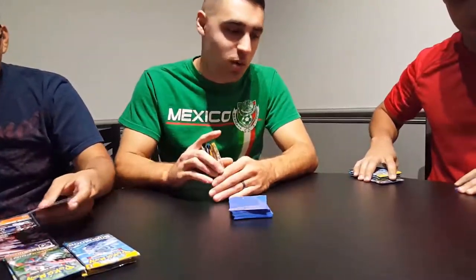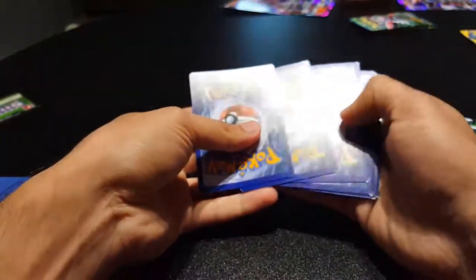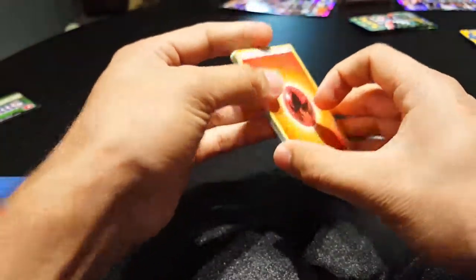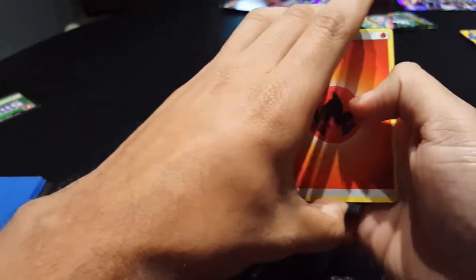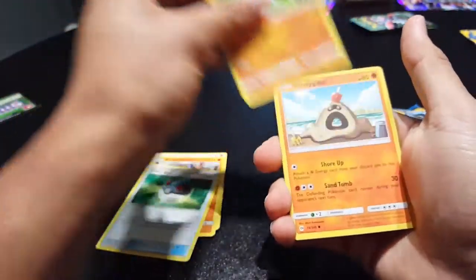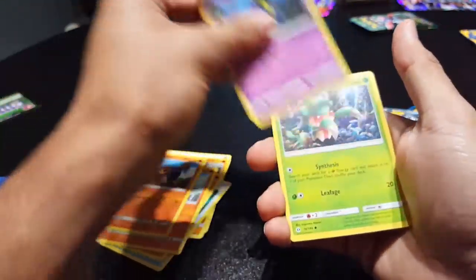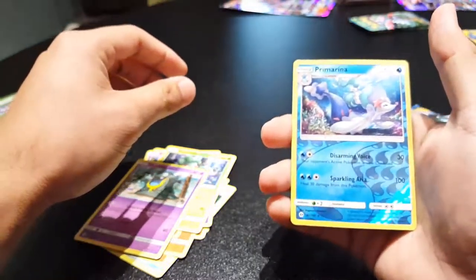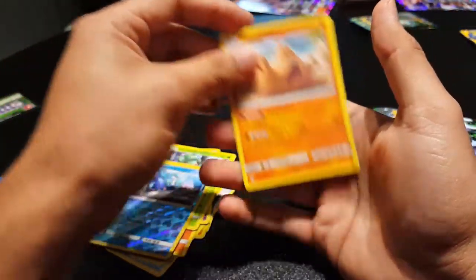I guess Martinez. All right, so we got Monty over here starting with his Sun and Moon packs. Shiny codes — four, four, four, yep. So we got a Fire Energy, a Great Ball, Passimian, Sandygas, Rock and Rolla, Cosmog, Fomantis, Alolan Grimer, Primarina, and a Palossand.